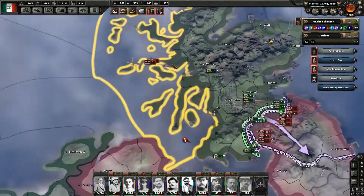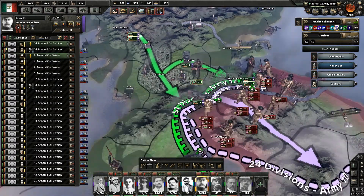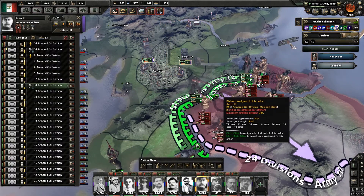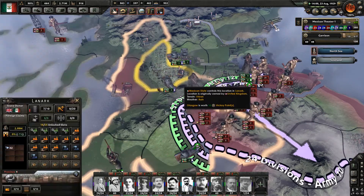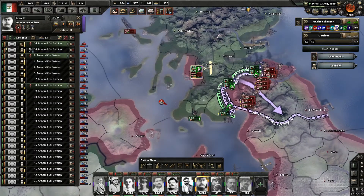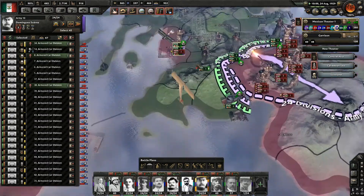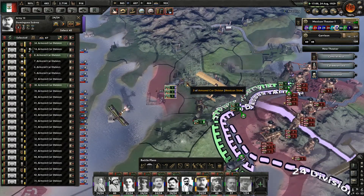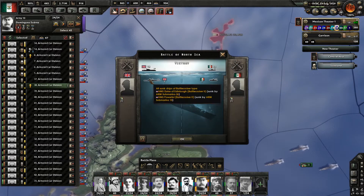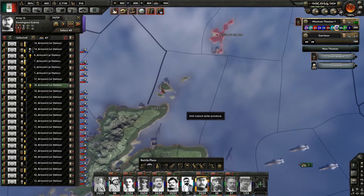What is this — a naval invasion? Yeah, they're trying to do naval invasions here. Not a bad idea actually, but a single division isn't going to cut it. I managed to sink two of their battle cruisers for the loss of one submarine — I will take that trade.